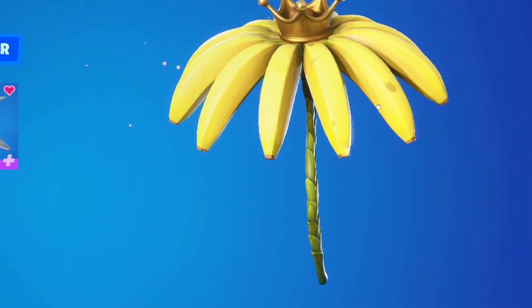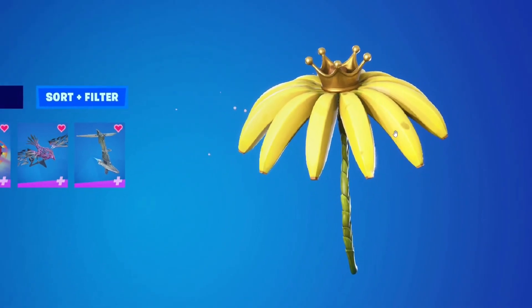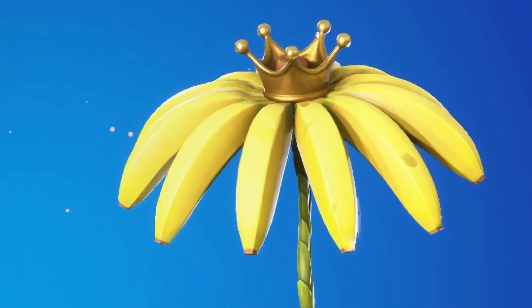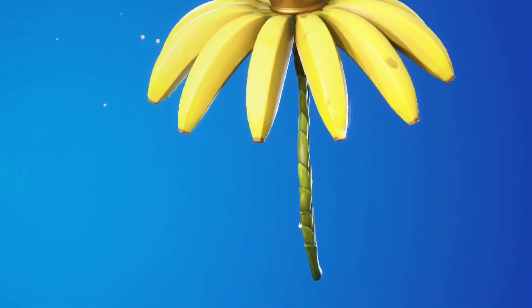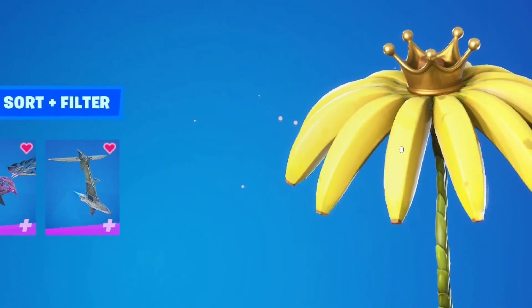It's basically a glider with a different design every season. This season, since it's a tropical season, we're getting a banana tropical theme. The outside is made of bananas, there's a crown on top because you only get it by getting a Victor Royale, and there's a palm tree stick attached to it. You can expect it to wiggle and swirl around the center when you glide with it, and there should be little bubbles around it as well.